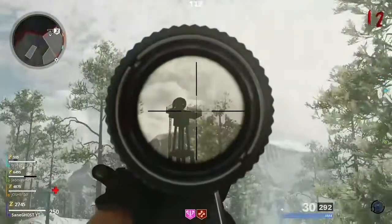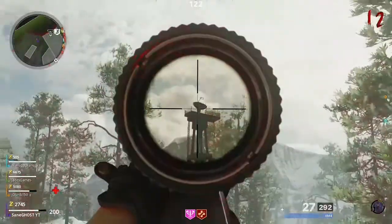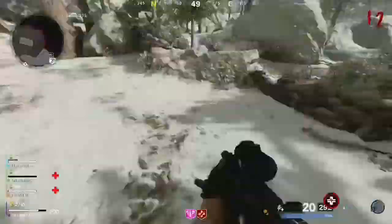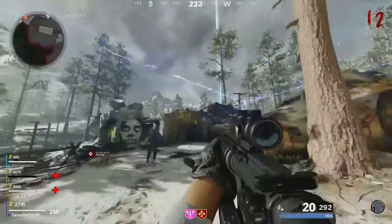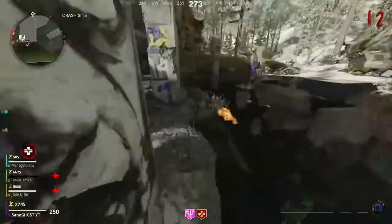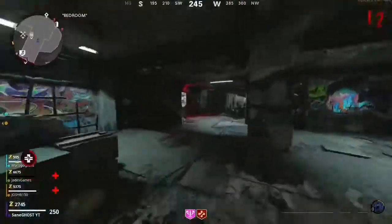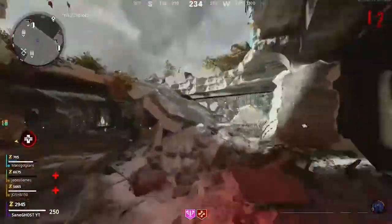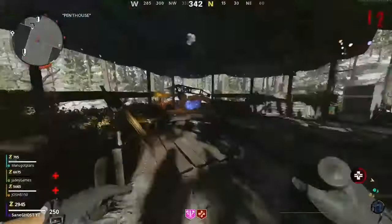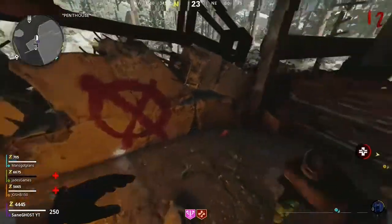They all want to be facing inside the map. There's one near jug, there's one there, and there's also one at quick revive. They'll only be facing inside towards that area, and yeah, you can get some points from it.